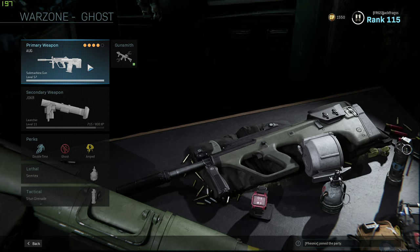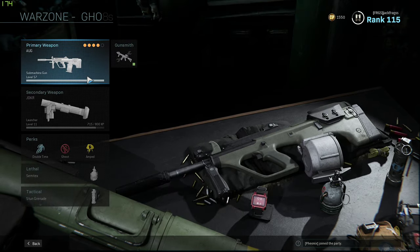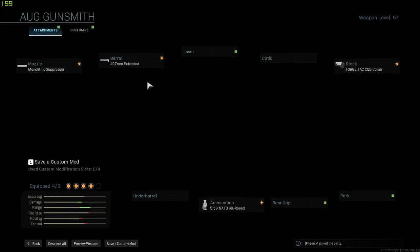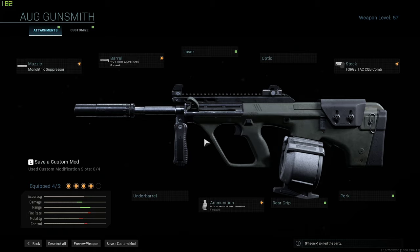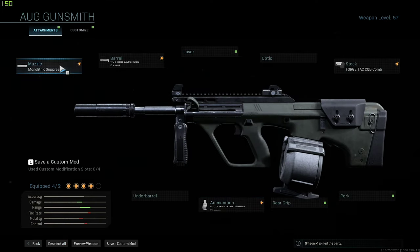I kind of tried to copy his setup. I've been playing Ground War and leveling up the AUG. This is a weapon I barely used in multiplayer before a couple days ago. I leveled it up and this is what we're going with. Although it's classed as an SMG, one of the attachments is a 556 magazine and that increases the damage significantly.